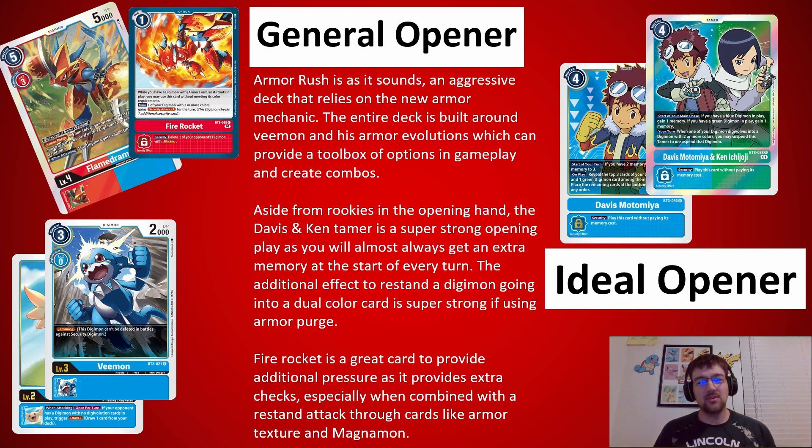Aside from seeing rookies in opening hands, some really strong cards to see include Davis Kentamer, because this will give you a lot of value throughout the game. The additional effect to re-stand Digimon going into a dual color card is super strong, especially if Armor Purge had to be procced from the previous attack with a jamming Vemon underneath — that's the ideal thing. Fire Rocket is another great card to see if you have rookie armor, because it will give you extra checks. You can also get extra re-stands through cards like Armor Texture and Magnemon. Davis Kent also works in the same fashion.